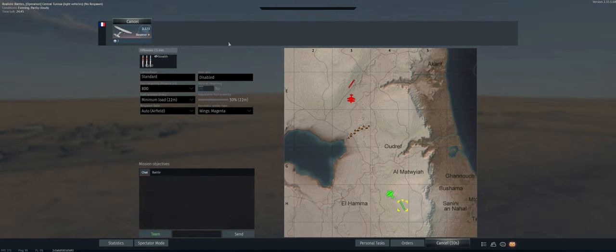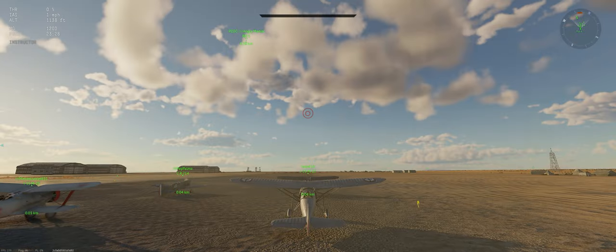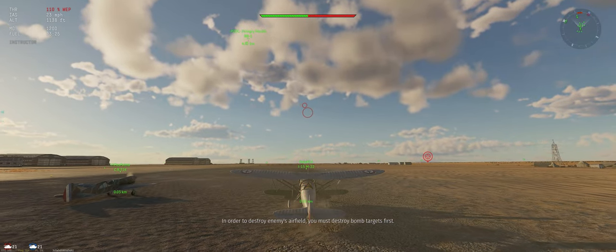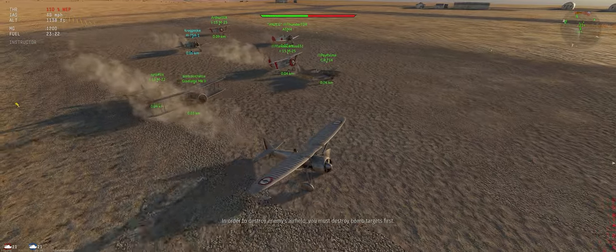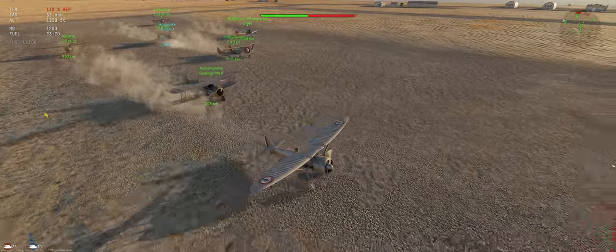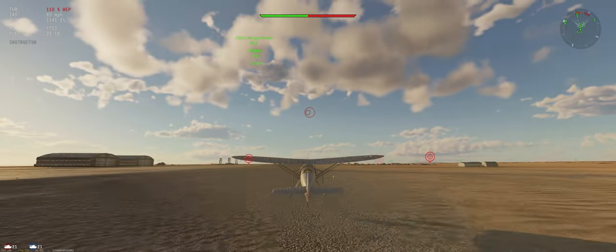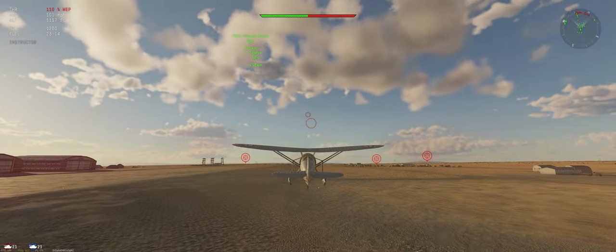The map is Central Tunisia. We've got our stealth ammo, 800 meter targeting distance, minimum fuel load. This is a pretty small map for Air RB — not that small for reserve aircraft, but small enough that you can usually get into the action pretty quick. Not a lot of time spent climbing. Looks like we've got a pretty full game this time. The last few I've played have all been six or seven players on either side, so happy to see this.